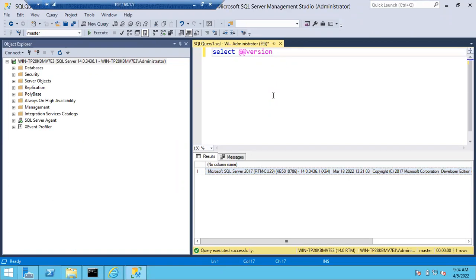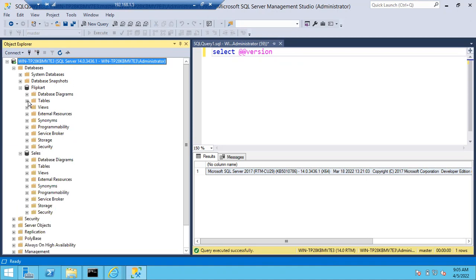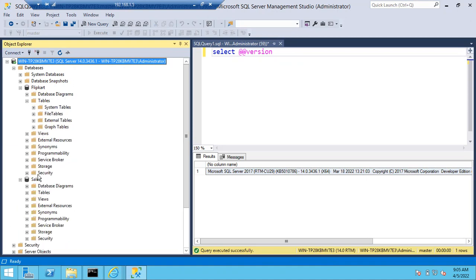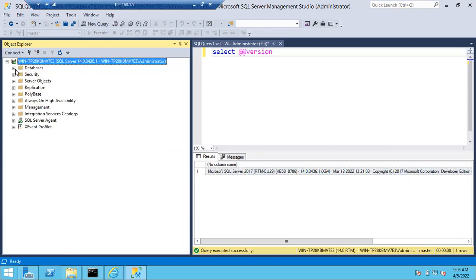After applying patches, verify whether all the services are up and running and whether all the databases are online. Earlier I was unable to expand the databases — now I can see my databases with no issues. Flipkart is working fine, Sales is working fine, no issues with my tables. Everything will still be there — objects and all. It will only be upgraded from a lower version to a higher version.